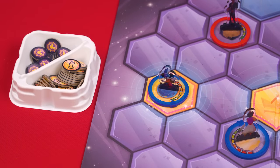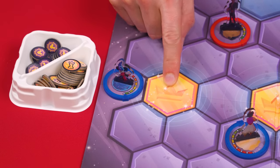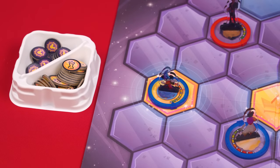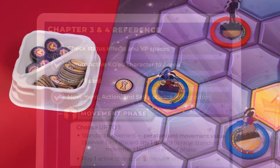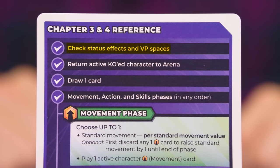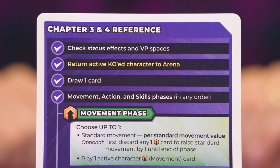The next step of your turn is to check if your active character is standing on one of the special golden victory point spaces. If so, you collect one victory point from the supply and put it in front of you. You'll find a reminder of these first steps at the top of your player reference. Now let's move to the next step: returning KO'd characters to the arena.